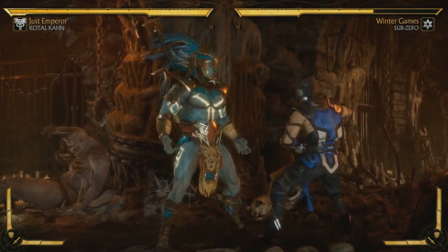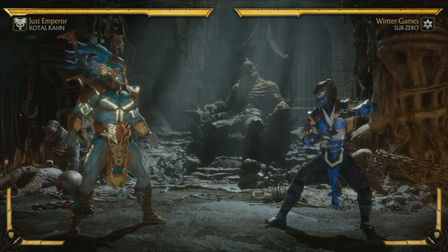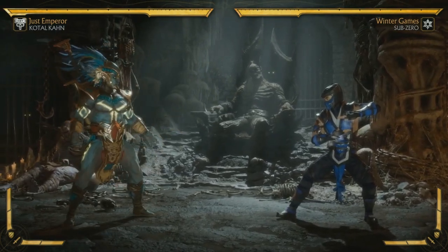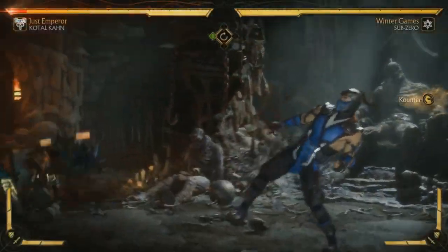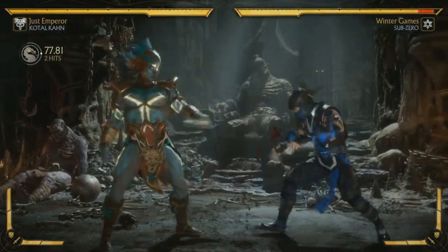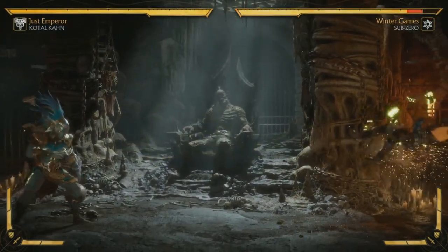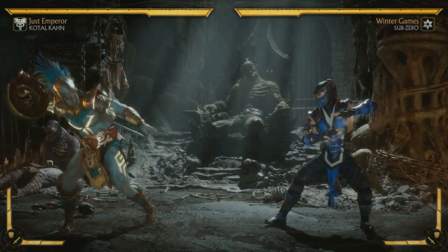Let's go over his special attacks. The key ones from MKX are back with new animations — slightly different, but the core of them is back. His parry is back — you can hold it and if the opponent attacks, he'll absorb it and get advantage to go for a combo. The disc is back, super fast in this one, does a lot of damage. The effects of it breaking on the body look great.